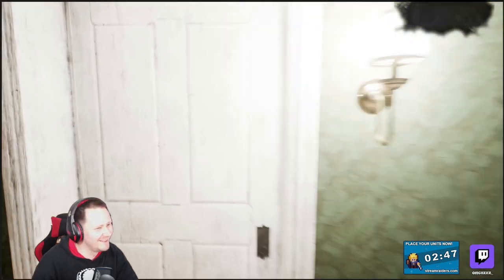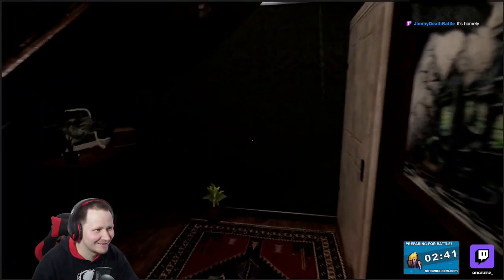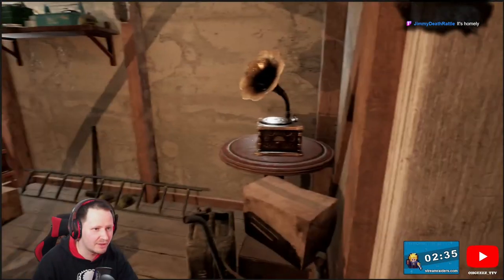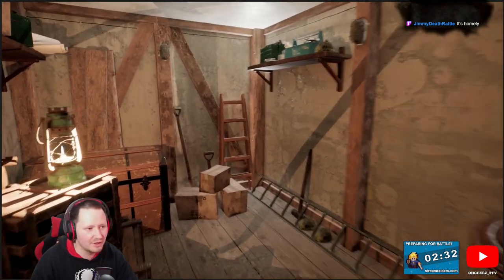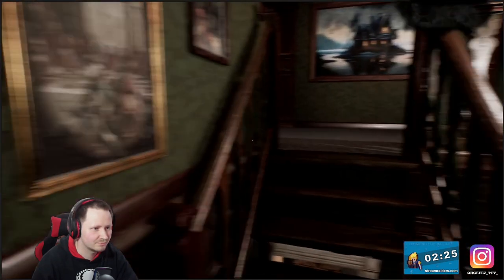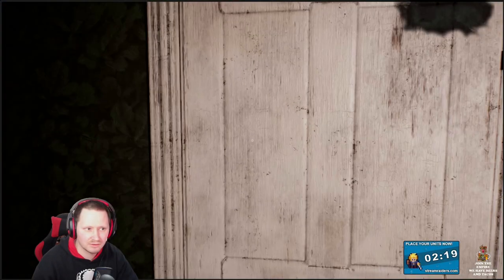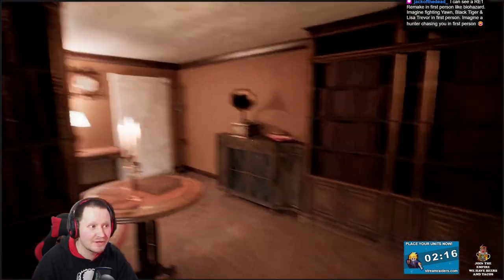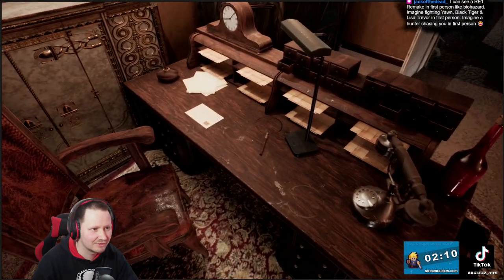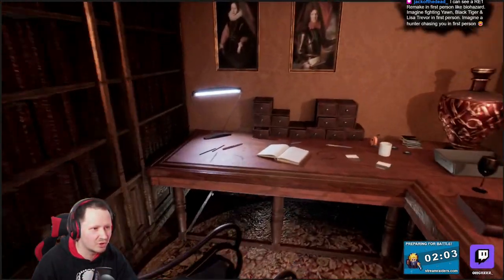I like this room for some reason — I don't know, something about this room I like. We've obviously got the safe room — the famous safe room. I went for a gramophone rather than a typewriter. I don't have a typewriter, so you get a gramophone. There's nothing down that way just yet. This room I like — I do like this room. I feel like I put a lot of effort into this one. I really enjoyed making this room.